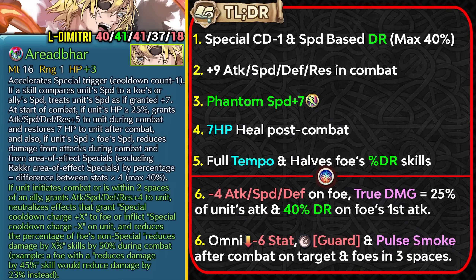Let us begin with the winner of this batch, Legendary Dimitri, who got a weapon refine to Aird Bar and also a remix to his Atrocity. Aird Bar gave him minus 1 special cooldown and speed-based damage reduction up to 40%. With the weapon refine he gets plus 9 to all stats in combat and also Phantom Speed plus 7, which is really helpful for speed checks on an older unit.